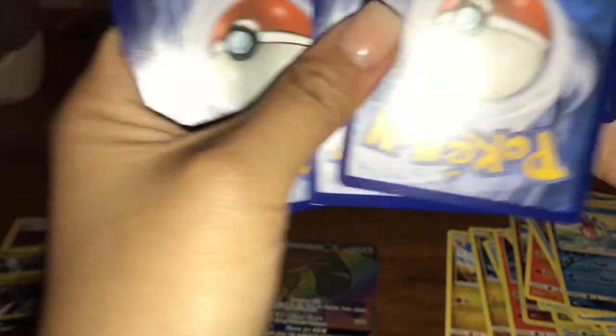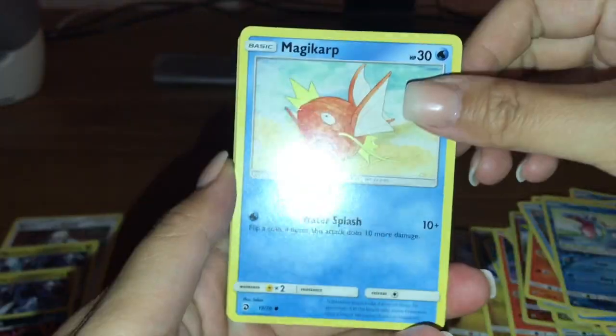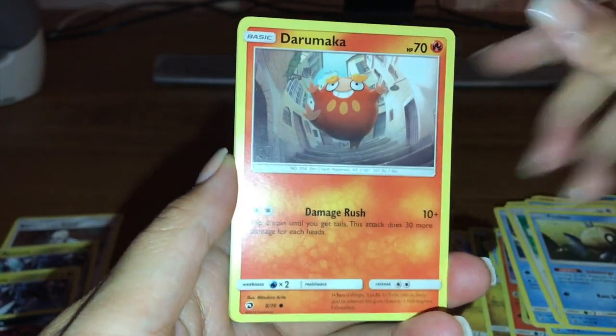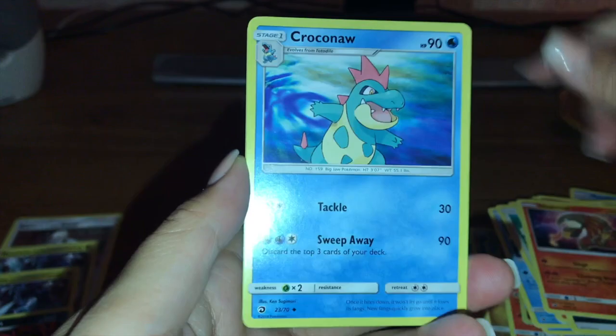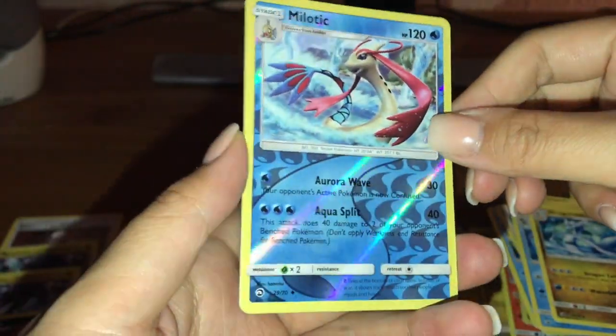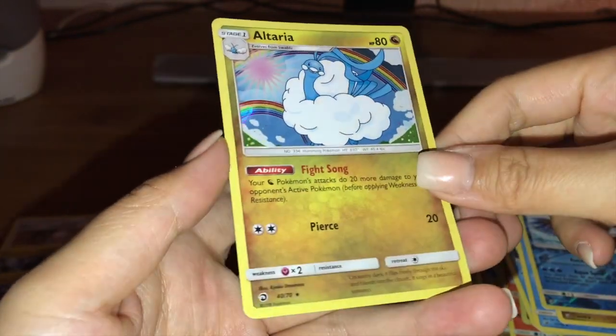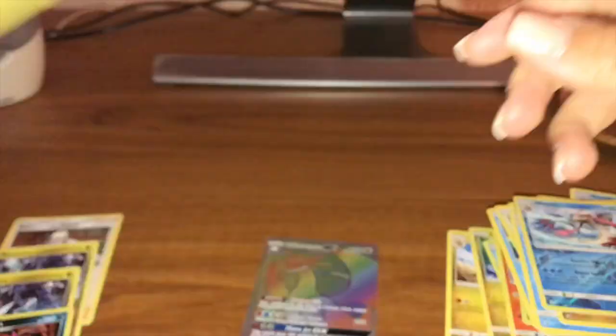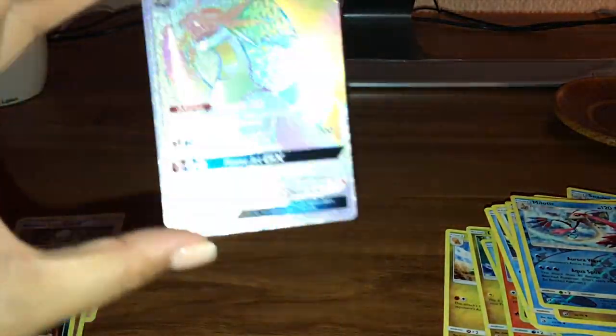Nothing's gonna beat that card. Out of six packs with a rainbow rare, I am so happy — that is unbelievable. Alright, last pack — we got a Magikarp, Corsola, Swablu, Darumaka, Dark Energy, Heatmor, Croconaw, Dragonair, Miloctic uncommon — I love this card — and an Altaria holographic. I really like that background, it's super cute.